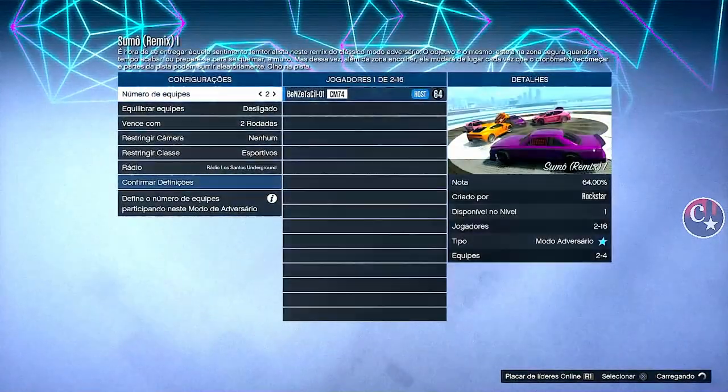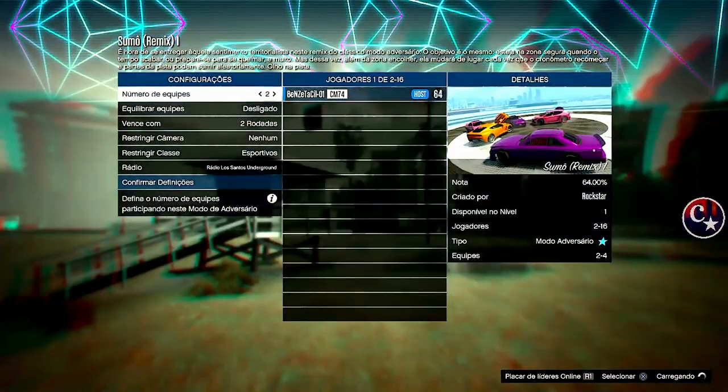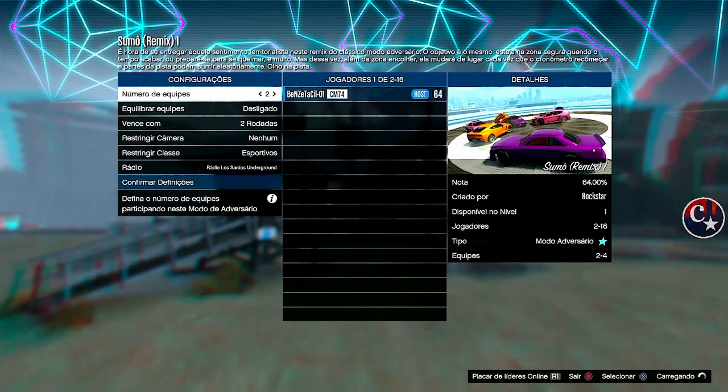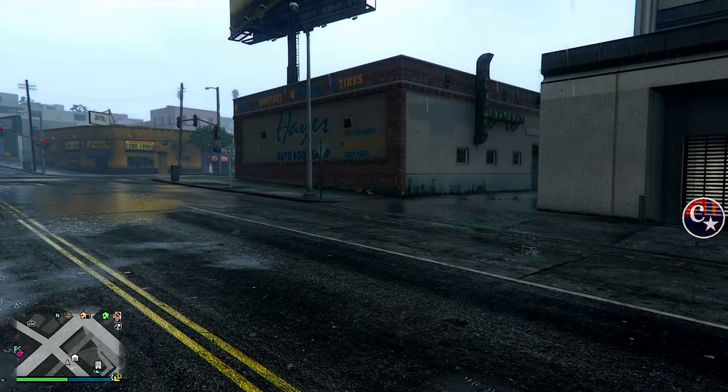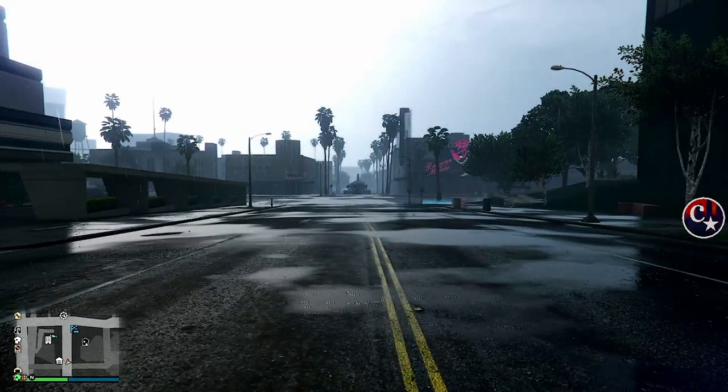A gente vai aguardar aparecer aqui no lobby. Deu a opção lá embaixo: a bolinha para sair ou B. Bolinha, confirma. Se tudo deu certo, a gente tem que aparecer aqui fora dessa maneira, em primeira pessoa — invisível em primeira pessoa.